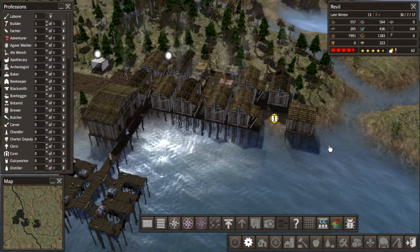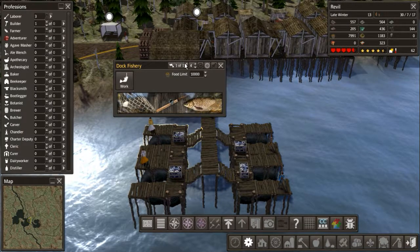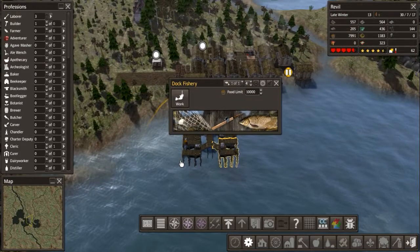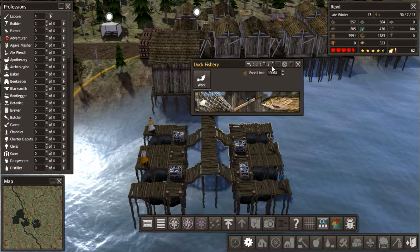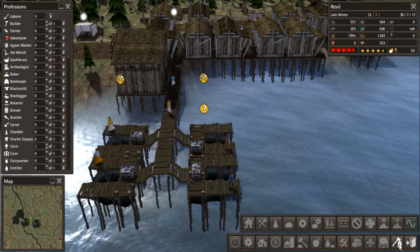Welcome back to our Banished modded series. First thing to address is these fishing huts — I've been playing around in a separate world and noticed I can put up to four people in each fishing hut, which I didn't know before. I've also noticed these huts overlap each other, which causes them to produce less fish per hut. So I'm going to remove the competing ones and leave just two.